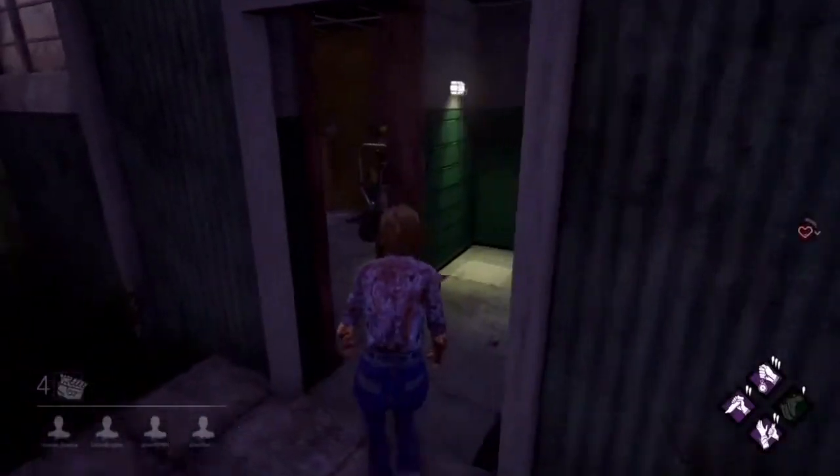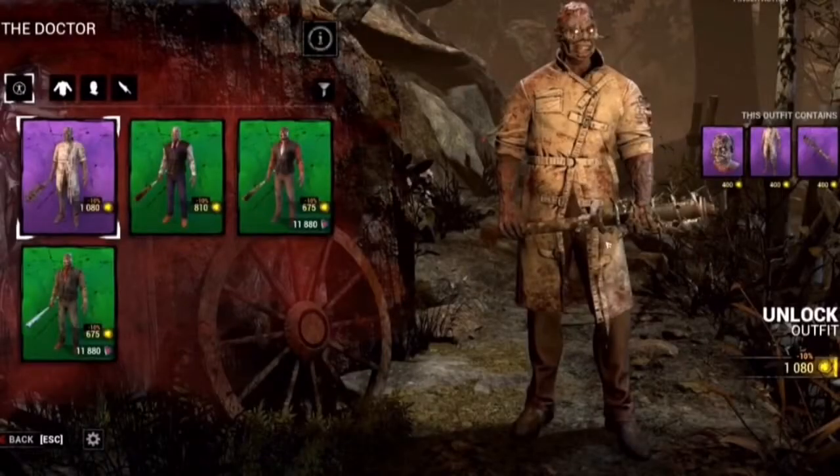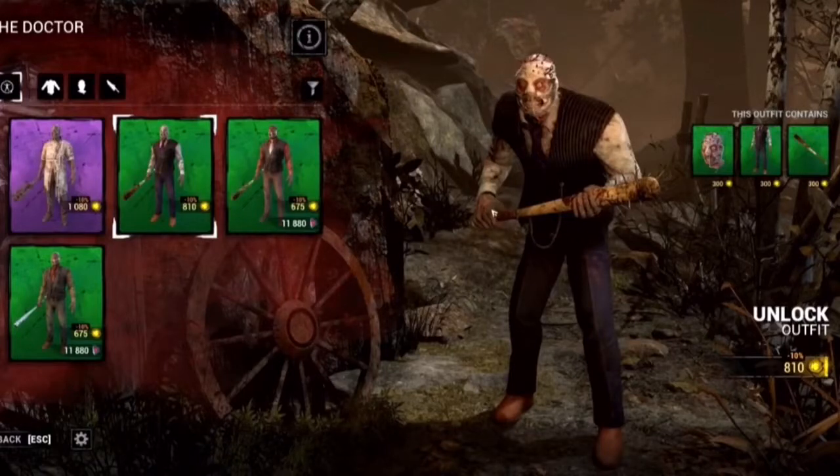Moving on we have another really nice character rework — the Doctor. The first Doctor very rare skin, purchasable with Auric cells only, is Wild Asylum Mental Patient. It's a whole new change from the default outfit and it looks amazing — he's got a completely different head going on. I'm really going to get this for my Doctor. The next outfit is called Strictly Business Physical Therapist, also Auric cell only. He looks really cool — though if he was my therapist I'd be running a mile. He's got a suit on and a whole different look.